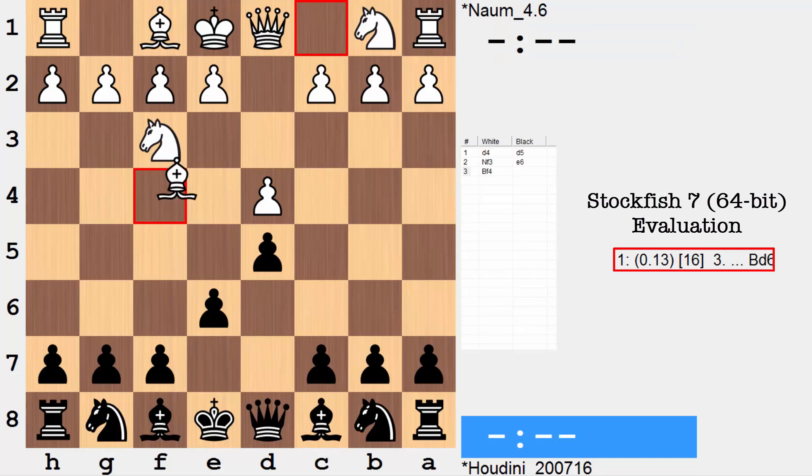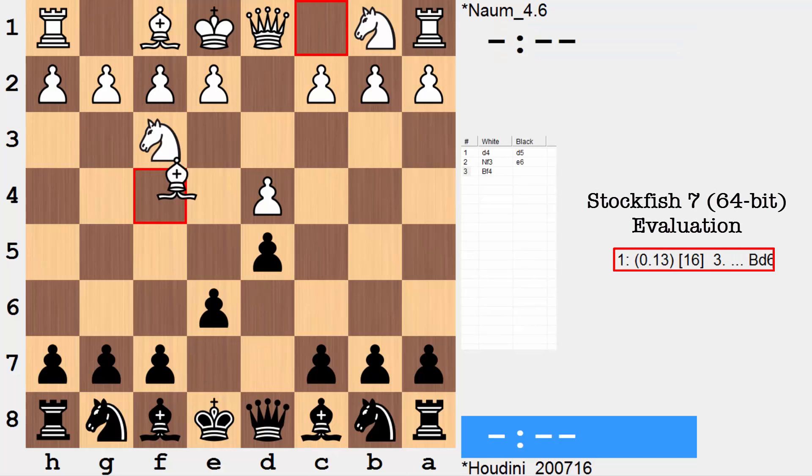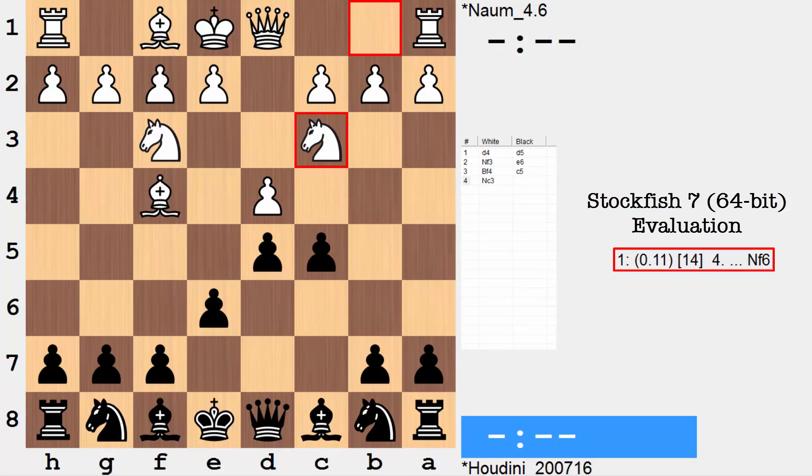Starts quiet enough. D4, D5, Nf3, e6, and Bf4 — the calm before the storm. C5, Nc3. You see many computers make a move like this where the C pawn is obstructed. Usually something to steer clear of in Queen Pawn-like games. The C pawn likes to contribute, but in this game it will not. Knight f6.